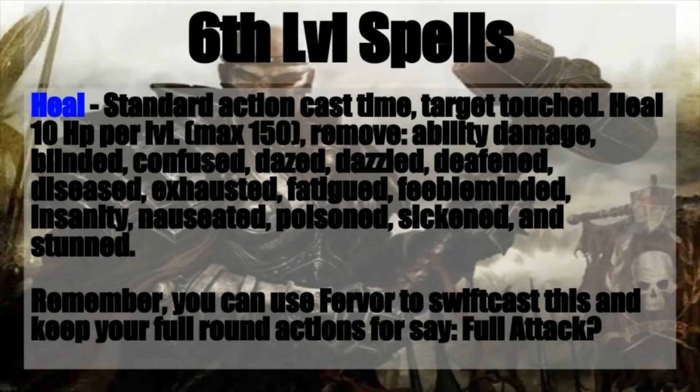And you will also remove ability damage, blinded, confused, dazed, dazzled, deafened, diseased, exhausted, fatigued, feeble-minded, insanity, nauseated, poisoned, sickened, and stunned. It won't remove negative levels, but it still takes off a whole host of ailments and status effects that can really negatively impact a character.